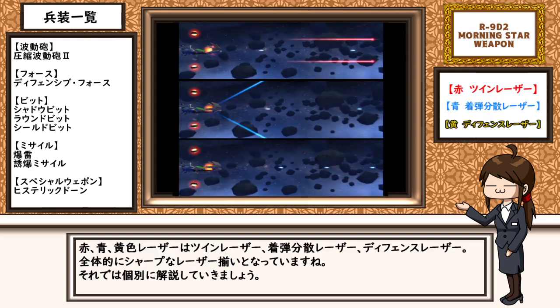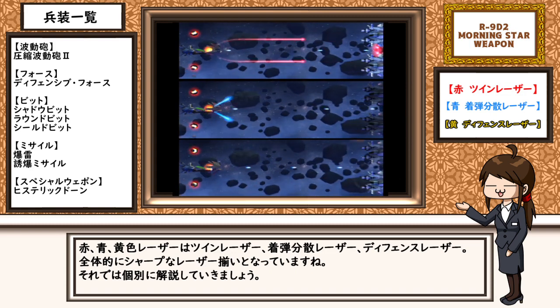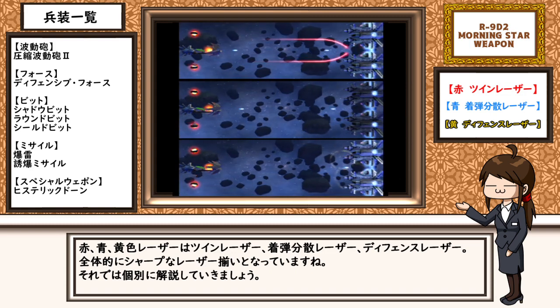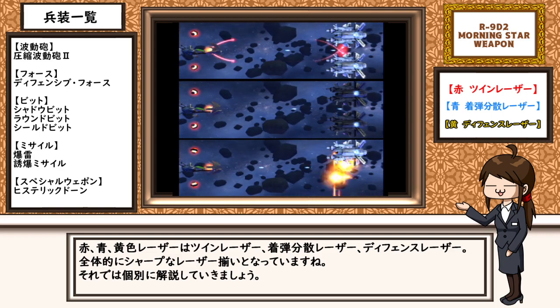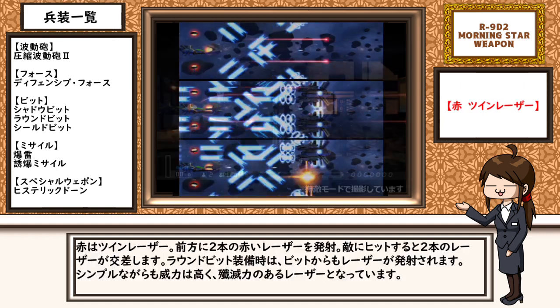赤、青、黄色レーザーは、ツインレーザー、着弾分散レーザー、ディフェンスレーザー。全体的にシャープなレーザー揃いとなっていますね。それでは個別に解説していきましょう。赤はツインレーザー。